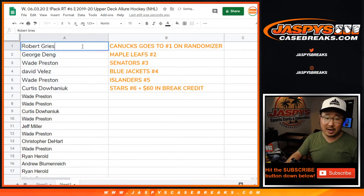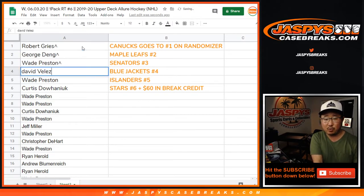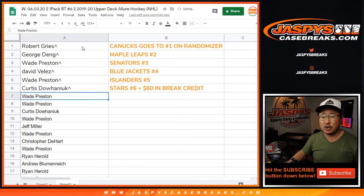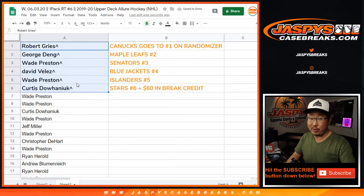All right, so Robert — we'll put a little rooftop next to your name so you know you won that. You have the Canucks. George with the Maple Leafs. Wade with the Senators. David with the Blue Jackets. Wade with the Islanders. And Curtis with the Stars and $60 in break credit. Thanks again everybody. I'm Joe — I'll see you next time for the break. Bye-bye.